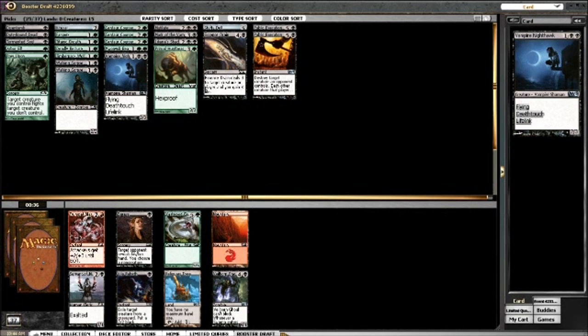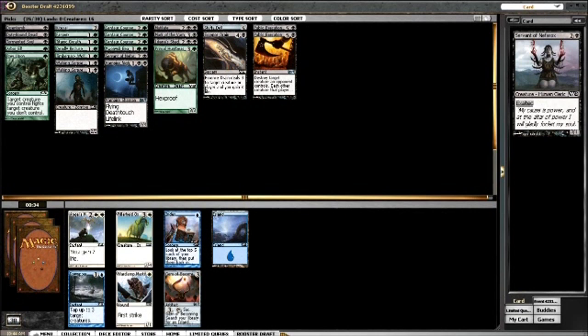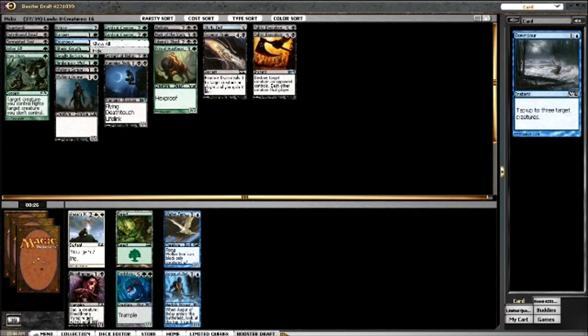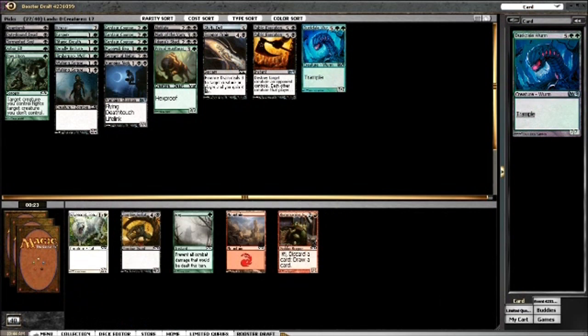Servant of Nefarox - there are some good cards I'd like to pick up. I'd like a Duress for the sideboard, but I'd rather take a really strong Exalted creature. Veilborn Ghoul is also fine. None of these late cards will make anyone's deck except maybe a Downpour in a bad deck. Far Seek is going to make the deck because I ended up tabling the Dust Elemental like I had hoped - which is kind of awesome.